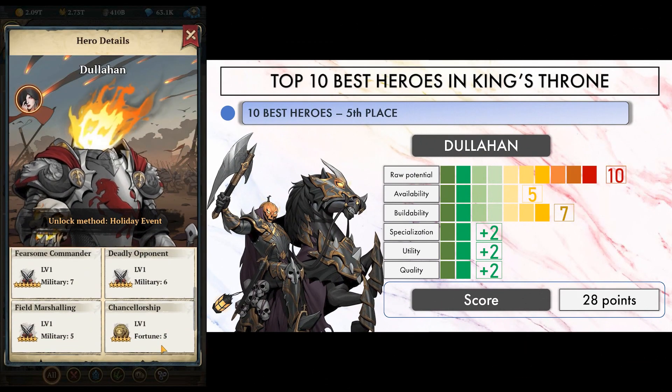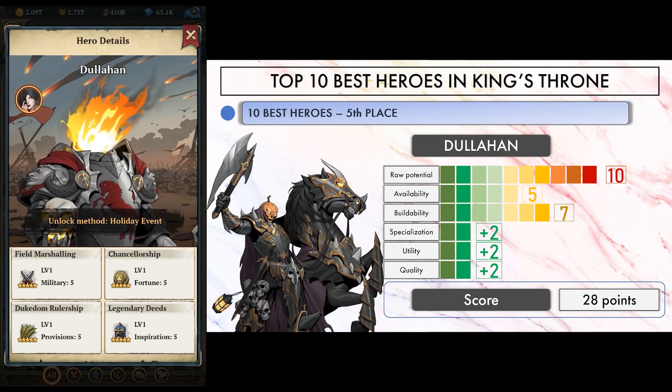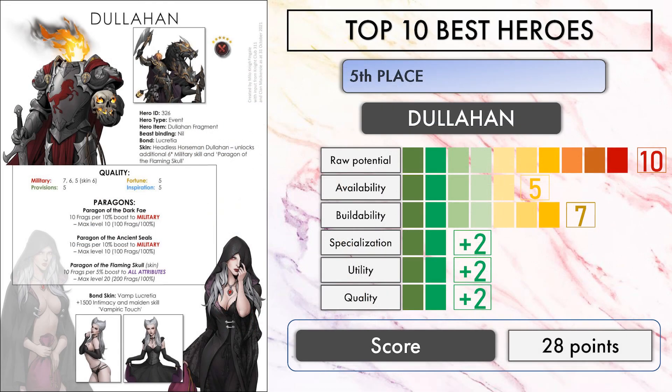On 5th place, we find a headless hero in the name of Dullahan. This guy is just brutal with his 300% military bonus, his 7-6-5 military quality lineup and his 5-star quality skills for other attributes. On top of that, you can also add his dedicated beast Pendrague — not taken into account for these rankings — and you have one of the best heroes out there. Only concern is his availability as an event hero. He came up on Halloween; you can expect him to come back for it next time, but will we get more chances to build him in the meantime? I certainly hope so.